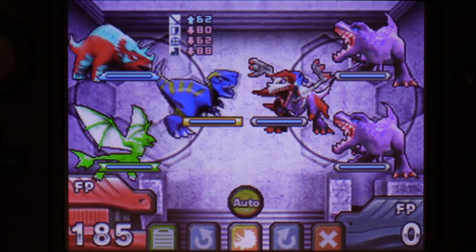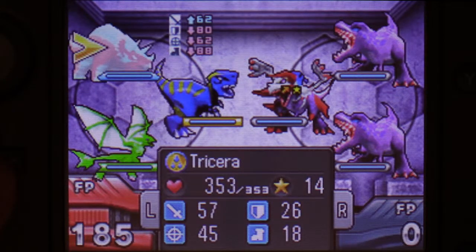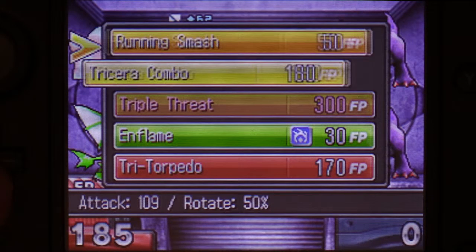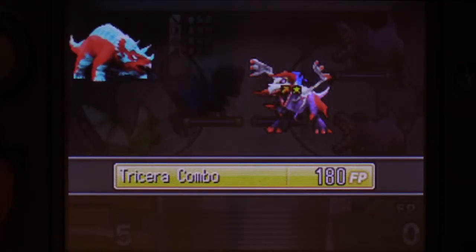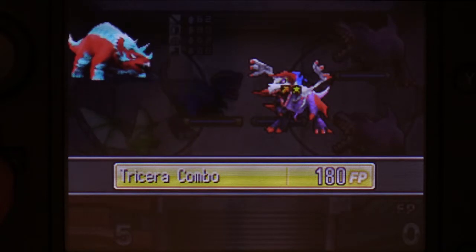Alright, let's take him down — these guys are dead meat. Enough zombie puns. We want to use our rotation skill to get Zonga Zonga into the support zone, so it's going to be endless Tricera combos.